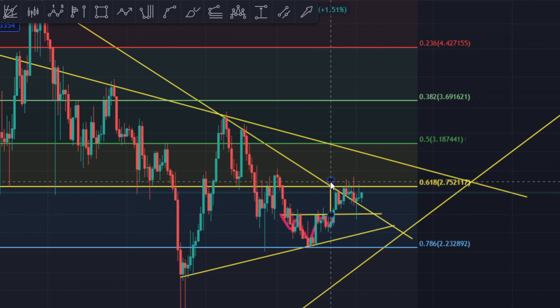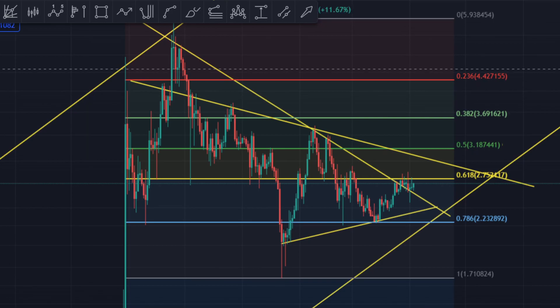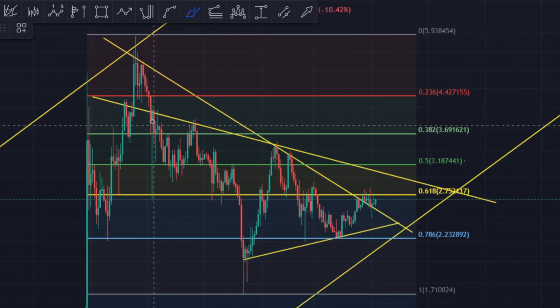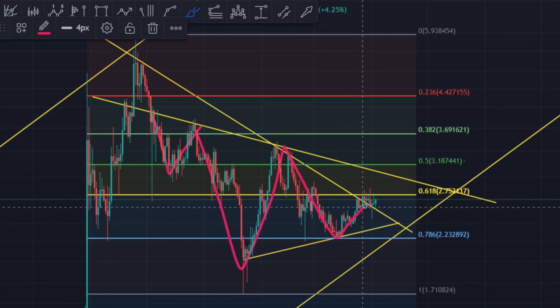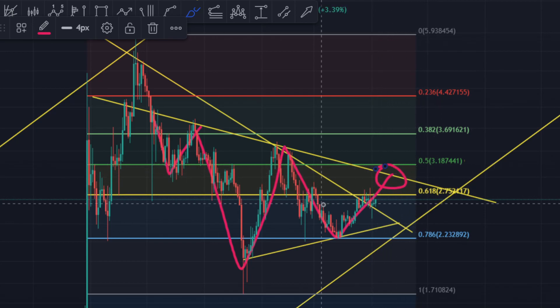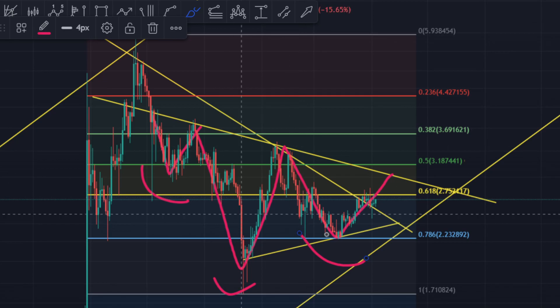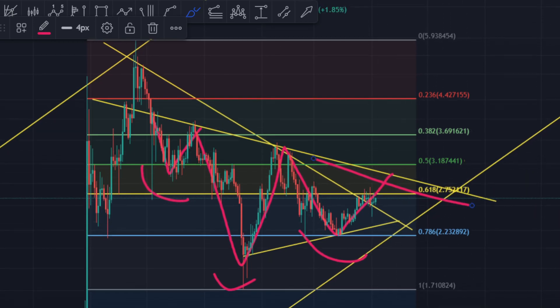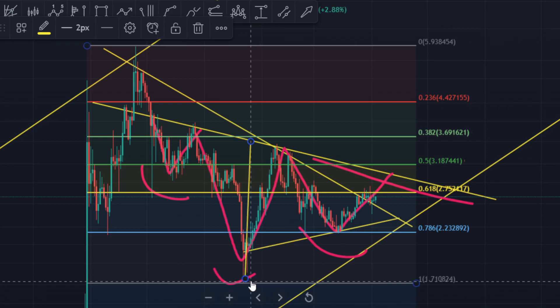Now let me show you something bigger. This resistance over here is basically — we know this was something of a falling channel. If you look at this pattern, this will give you a feeling of a left shoulder, there's the head, and now if we come right over here and hit this level and break the 0.618, this will be the right shoulder. You can see clearly this formation is an inverse head and shoulders — it's an ugly one, but this is what it is. If you break this level, there will be a price target, and this is a long-term price target.